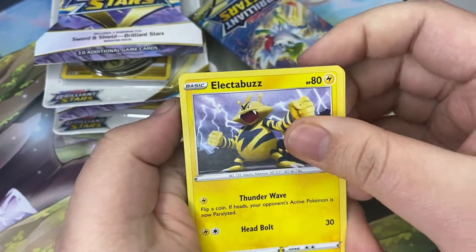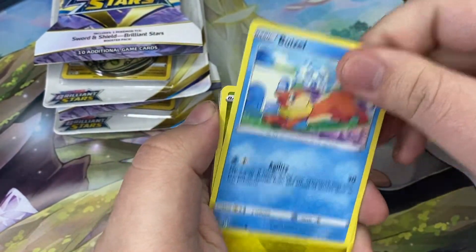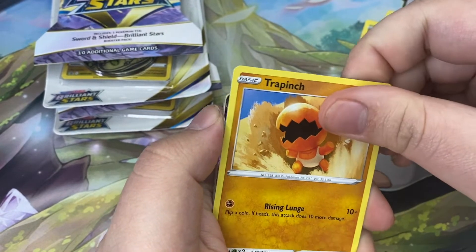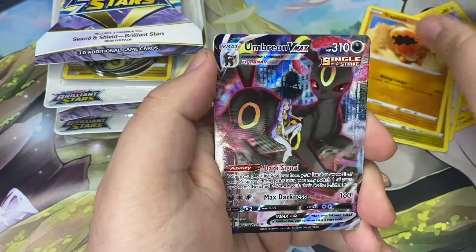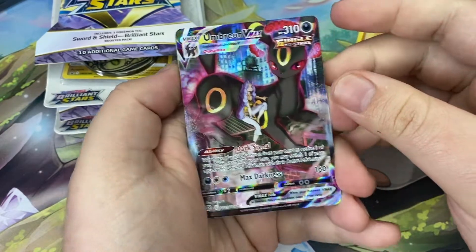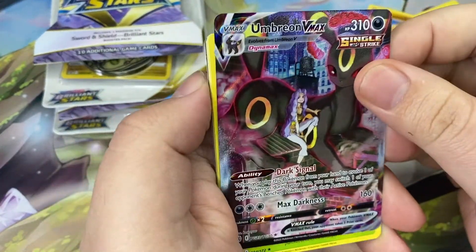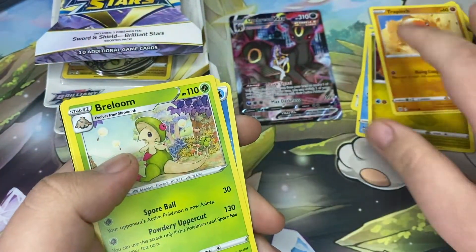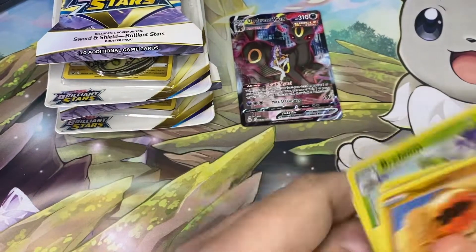Here we go. Electabuzz, get the pack out of here. A Lucha, Boisel, Gib, Trip it — we have something. Oh my god. Yeah! Umbreon VMAX! Whew! And a Breloom. That's going to go right there in the pretty pile. Hell yeah. Here's all the rest of the pack. Code card — enjoy.